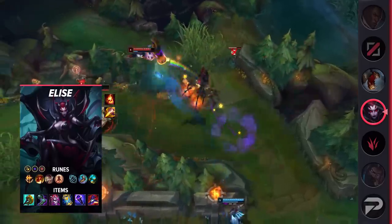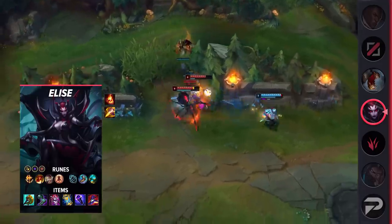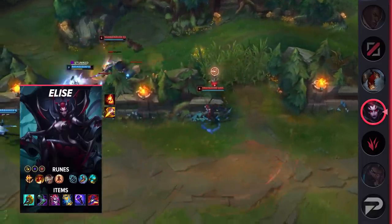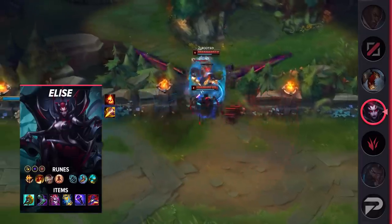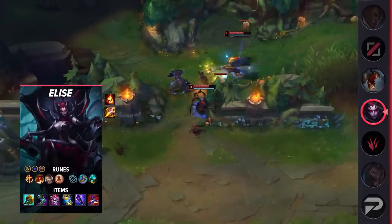Her runes are Conqueror, Triumph, Legend: Alacrity, Last Stand, Magical Footwear, Future's Market, Attack Speed, Adaptive Force, and Armor. For items, build Divine Sunderer, Sorcerer's Shoes, Demonic Embrace, Zhonya's Hourglass, Void Staff, and Rabadon's Deathcap. Demonic Embrace, Zhonya's, and Sunderer make you quite tanky with this build, so you'll be able to look for picks and try to one-shot enemies with little risk.